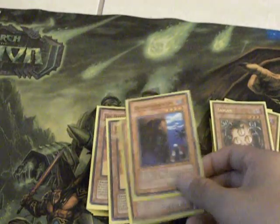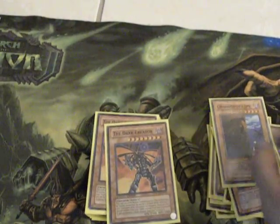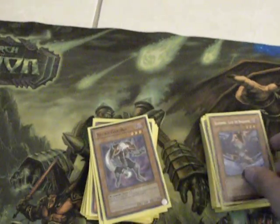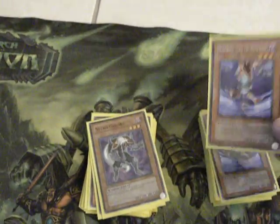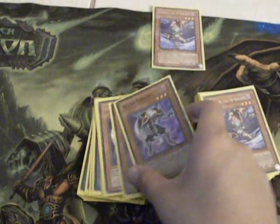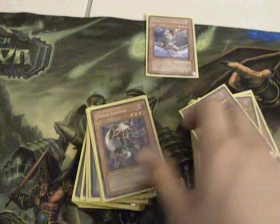Two Sangan, two Mystic Tomato — great for Keeper of the Shrine — two Dark Creators, two Dark Greppher, two Gale the Whirlwind. The Gale is gonna get limited soon in September, so tell me what to take one out for. Three Necro Gardna.